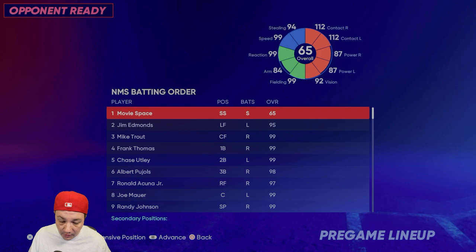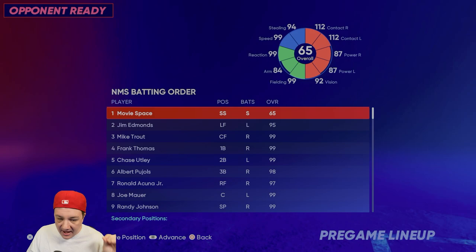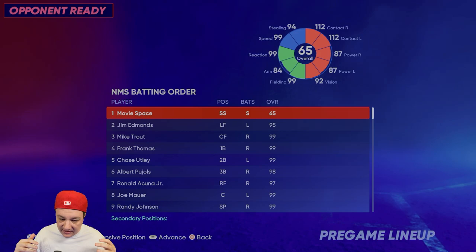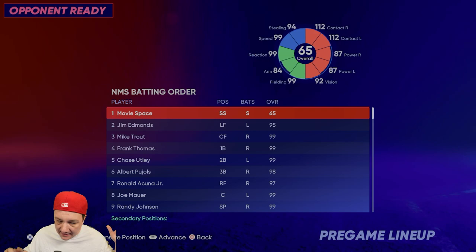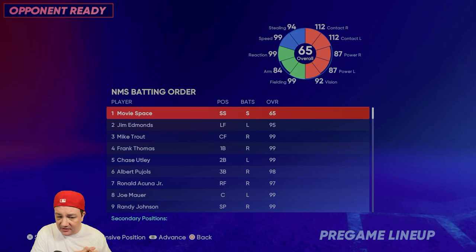He has a lot of contact, hits the ball to the gap, and has enough power to hit the ball over the wall. I've actually hit a home run on Legend versus the good Randy Johnson. He's really good in high altitude stadiums like Coors or a creative park with short fences, but he's also good in big parks because he can hit the ball to the gap and defend his position like a beast.